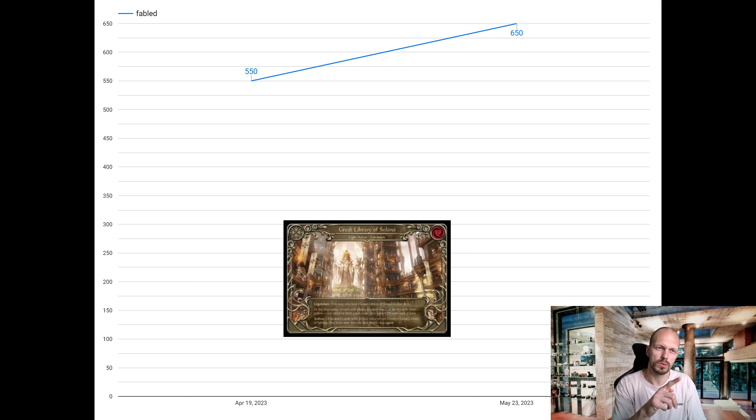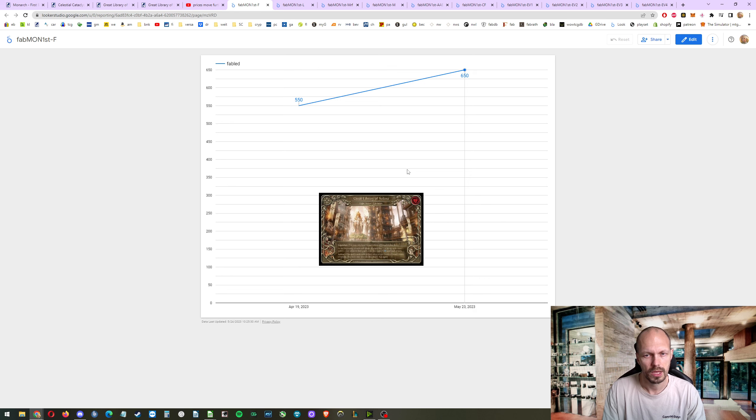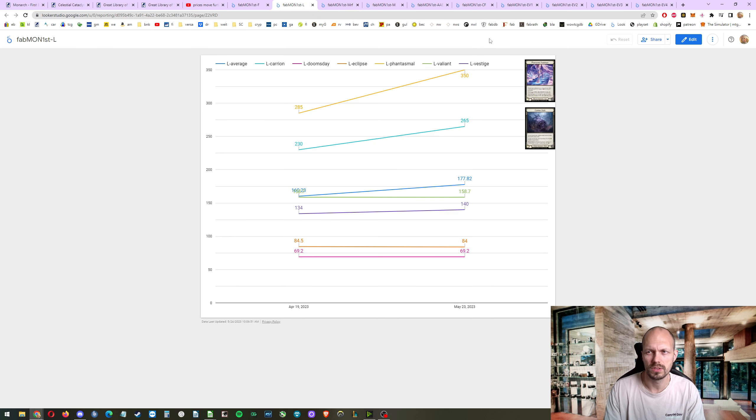I'll do Tales of Aria as well, and then when we're through the rotation and go back to Welcome to Rathe and Arcane Rising, I might do first edition for those too. But those aren't very interesting because the prices are so high, not much is being sold, and some cards aren't available at all. The price for the fabled went from 550 last month to 650 this month — so the Great Library of Solana. Dusk till Dawn shouldn't have too many synergy effects with this card; it's still about people thinking it could be used for future PvE content, but it's really for collectors.